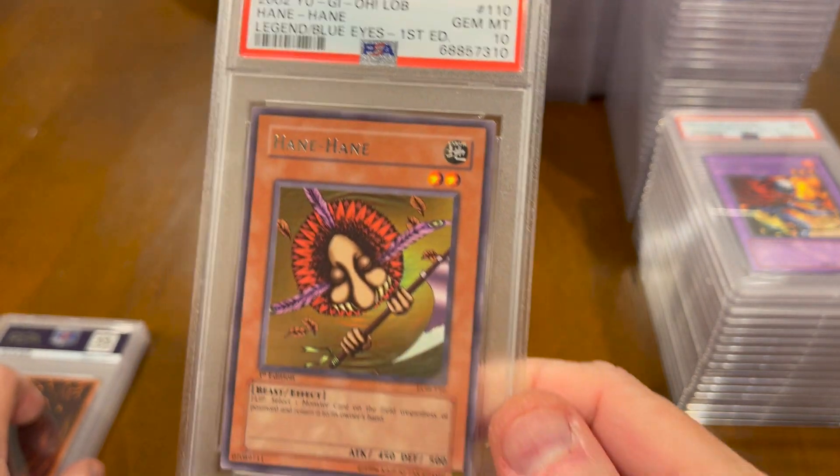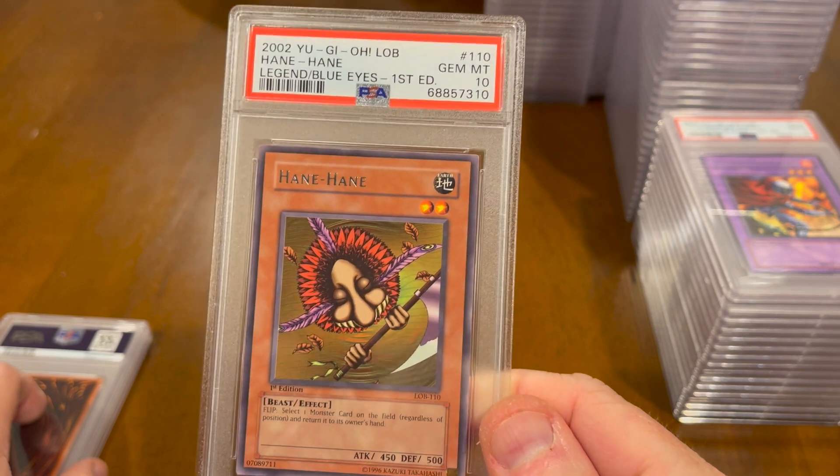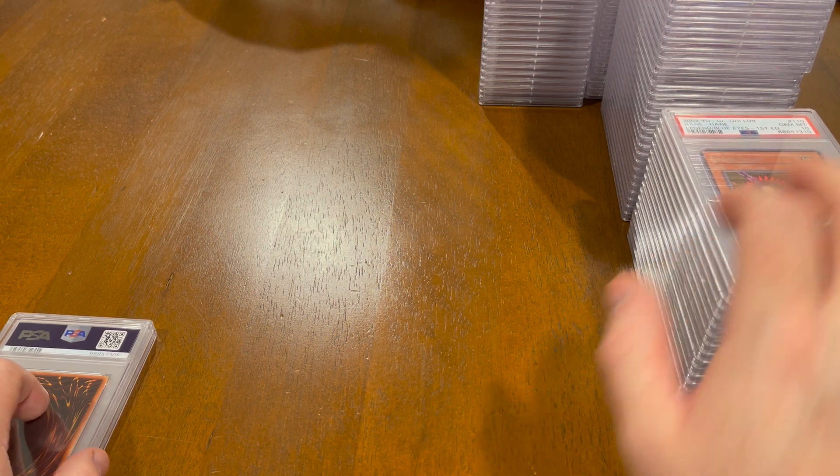Gem Mint 10 — look at that — clearly that is a 10, and all these others are 8s and 7s.